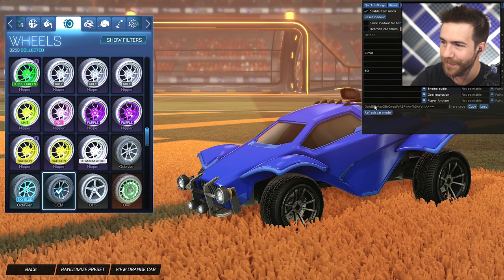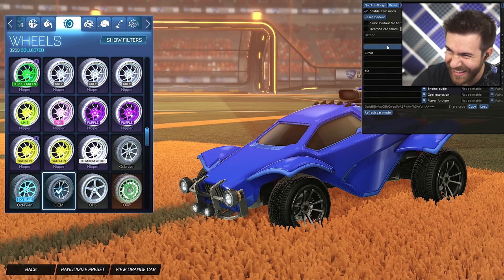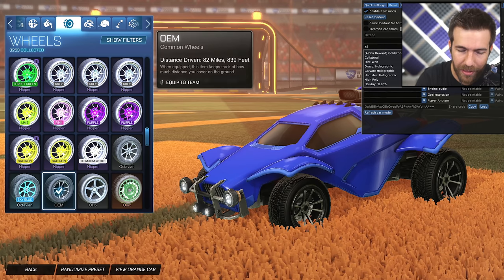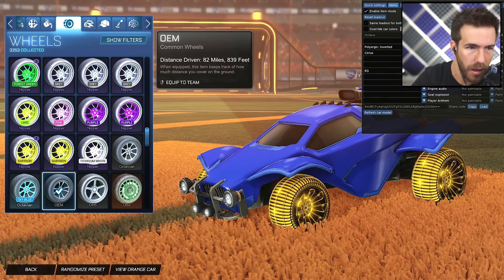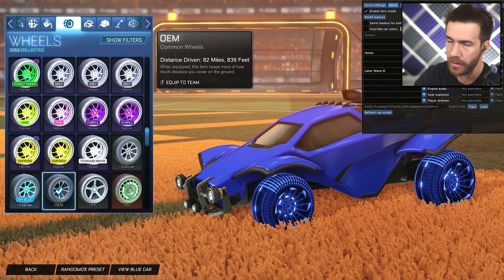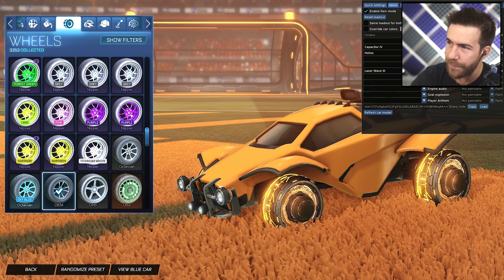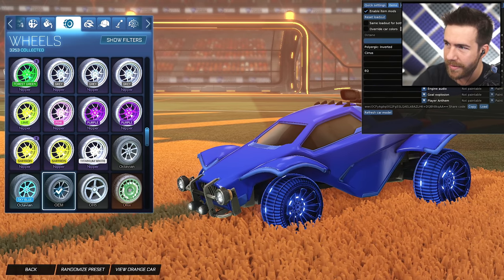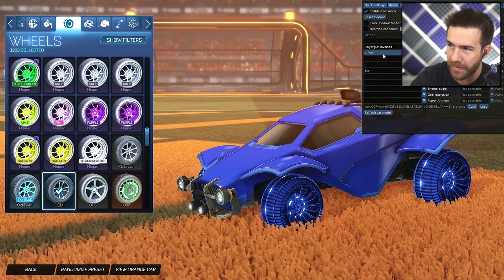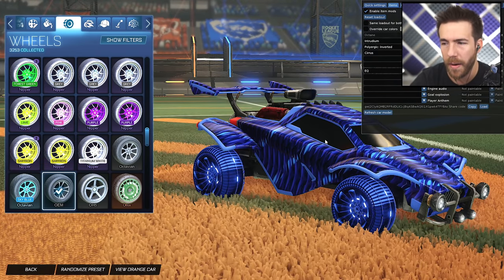Over to the wheels for the blue side. We have Polyurgic Inverted Cobalt — sounds like a Starbucks drink. Can I get the polyurgic inverted cobalt, blue side? Two shots espresso. Thank you so much. I'm so weird today — I love it. Those wheels — a mouthful. For the orange side, you're going to want to do a Capacitor for orange. Alright, the moment y'all been waiting for — the reveal. What decal is going to be used? Refresh car model. The moment you've all been waiting for — Intridium. Wow. Wheels mixed with decal work perfectly. Good find. This is one of those things where you find a mystery decal that works really well with wheels and matches the colors perfectly.